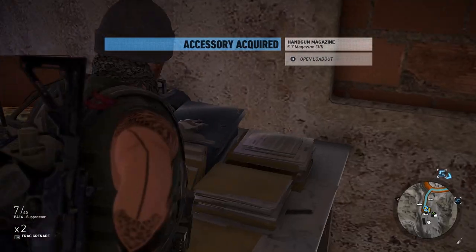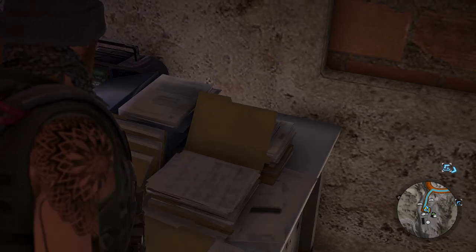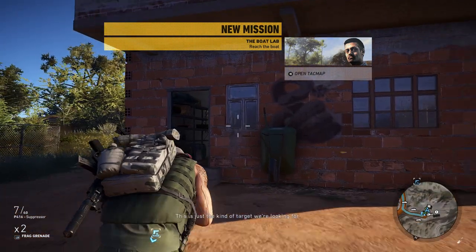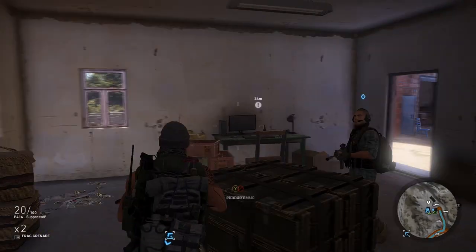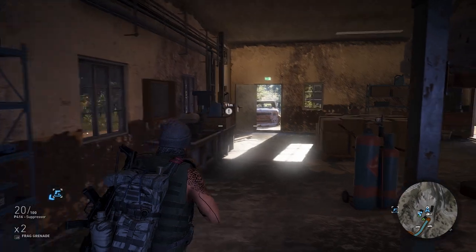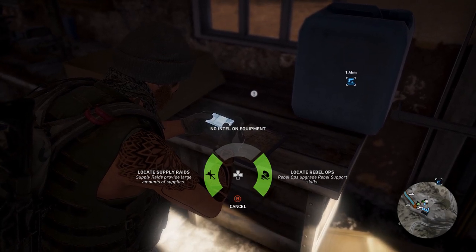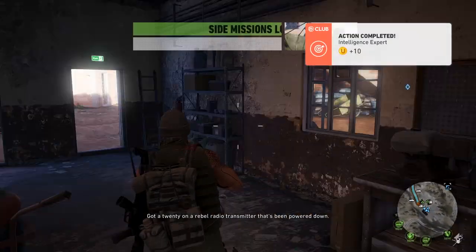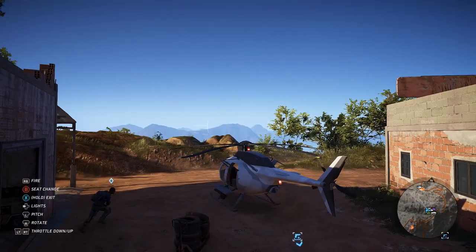I'll take that and also this intel — thank you very much. Got ammo, my guys are all okay. Got some intel in here — this was actually quite a good little find. Locate rebel ops I think. Now I just really want the helicopter so I can go get this skill point.